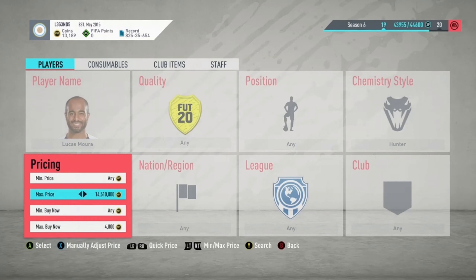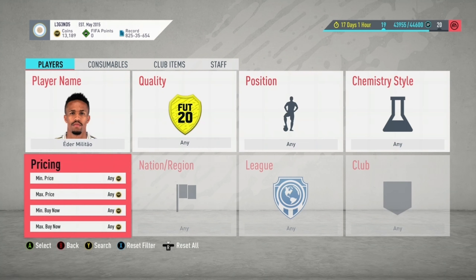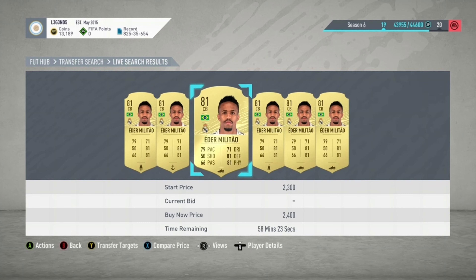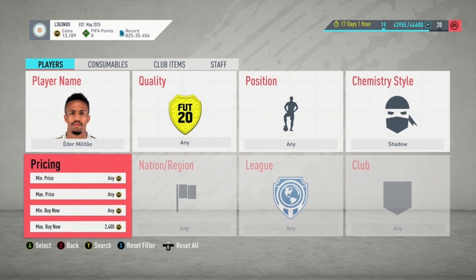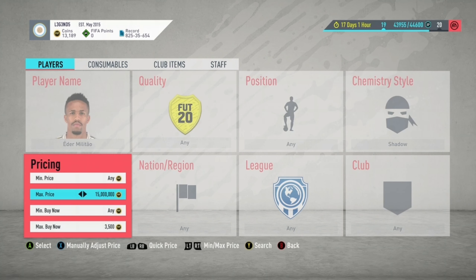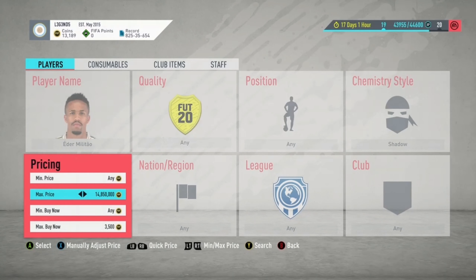Another good one is Eder Militão's normal card — that's a really good one to snipe also. His normal card on the market is going for around 2.2k to 2.4k. Him with the Shadow chemistry style on him is going for around 4.5k on the market. So you want to try sniping him at about 3.5k. With some of these cards there are only a couple on the market, and if they go off you can list yours at whatever price to make a profit.